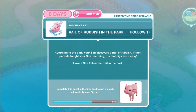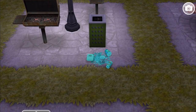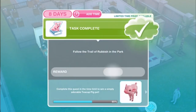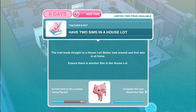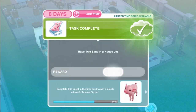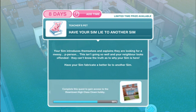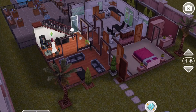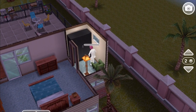Return to the park and follow the trail of rubbish. Your Sim discovers a trail of rubbish — pigs are messy! Follow the trail with no time limit, so it should be instantaneous. The trail leads straight to a house lot. Ensure there is another Sim in the house lot — yes, there is, both dressed in wedding attire. Have your Sim fabricate a better lie to another Sim — tell a lie for 8 hours and 20 minutes. That's going to be one involved story!